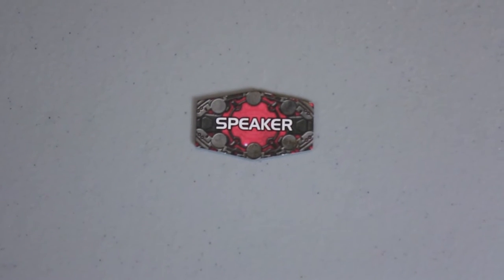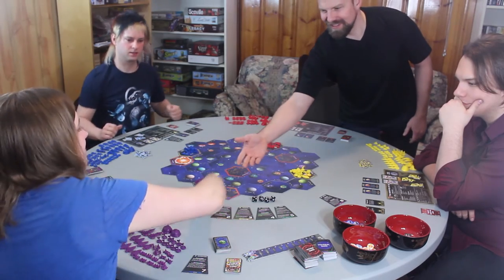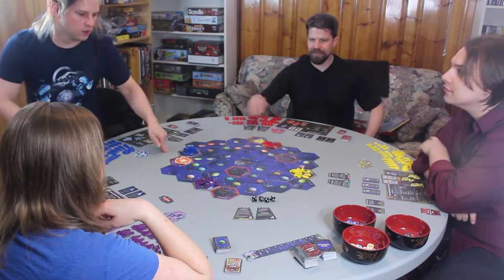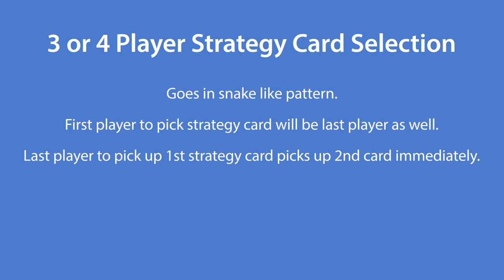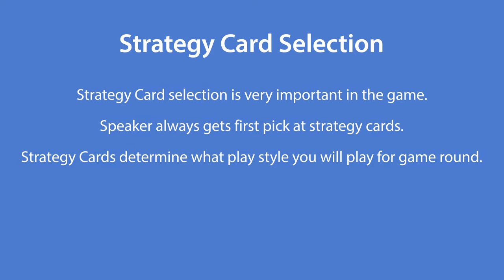If you are all set up, one player should have the speaker token. That person begins by selecting a strategy card from the common area, out of the eight strategy cards. Then each player takes clockwise turns to select a strategy card. In a six-person game, two strategy cards will remain; in a five-player game, three remain. In a three or four person game, each player takes two strategy cards in a snake-like pattern. Each strategy card determines your playing order and special actions only you can take.